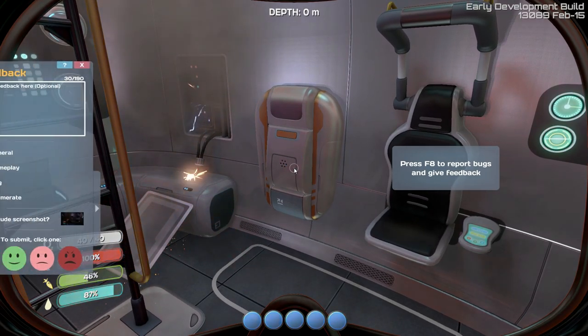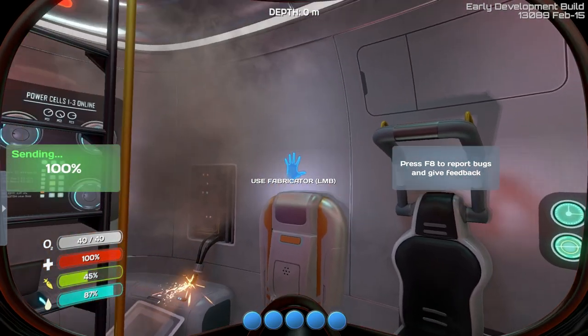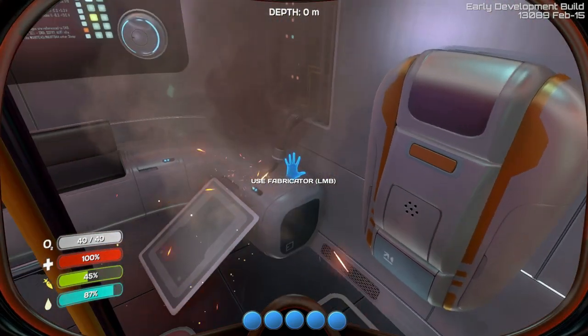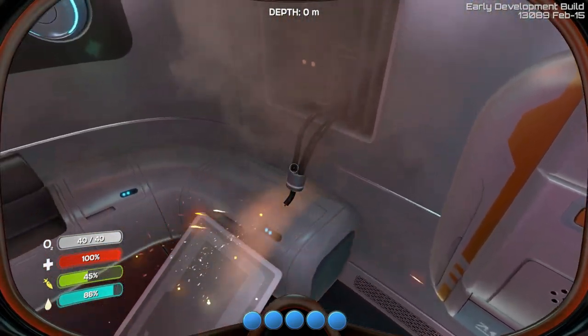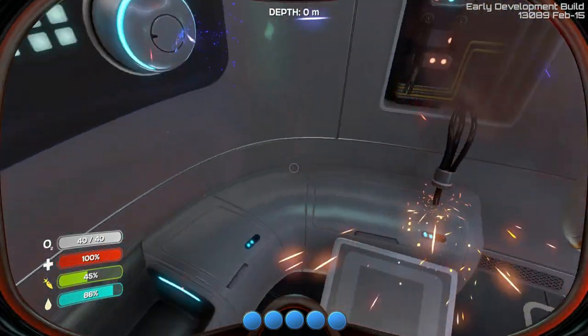Press F8 to report bugs and give feedback. Let's just put in some feedback — 'good so far' — and send it. All right! So we have a fabricator here. This does not look good. Can we just stuff that back in there? Oh, what's this?